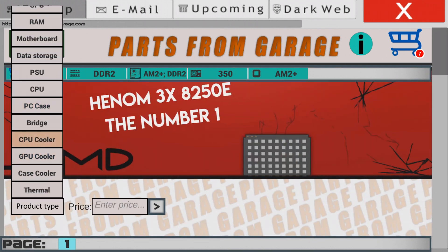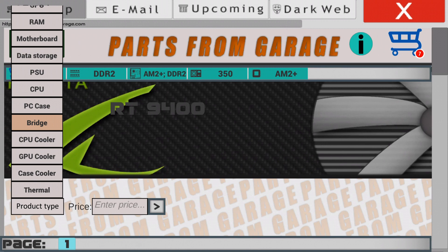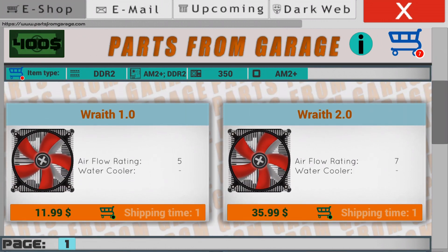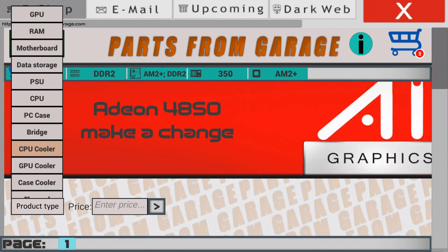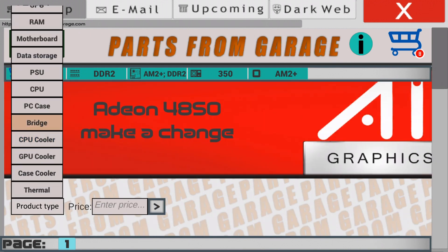The almost last thing we need is a cooler for the processor. We will take the Ryzen cooler for $12 — it's the cheapest one. The other ones are more expensive and not within our budget.